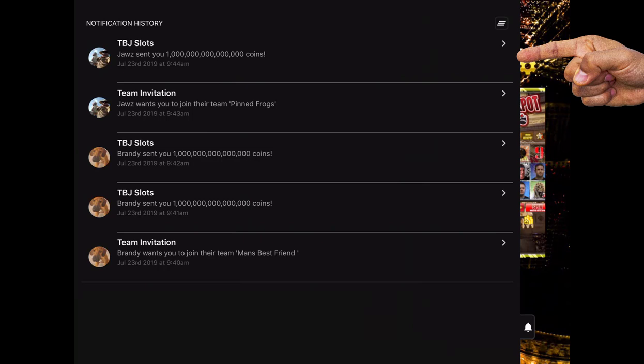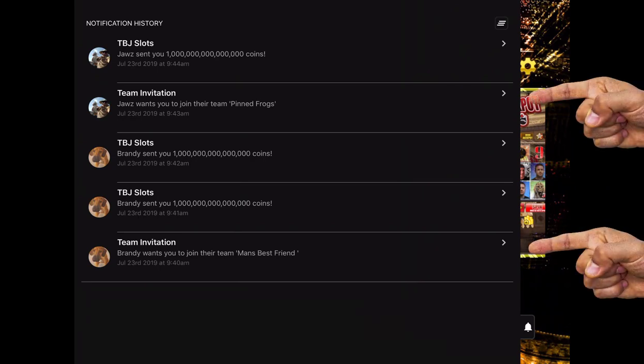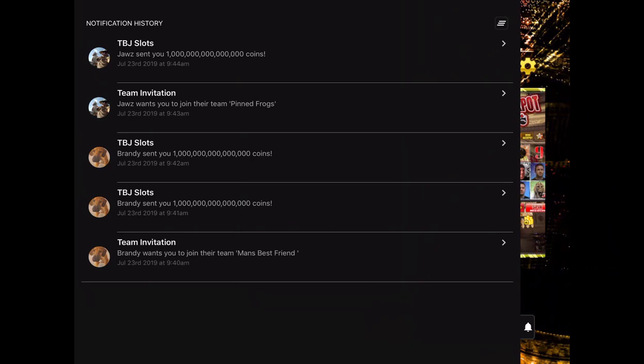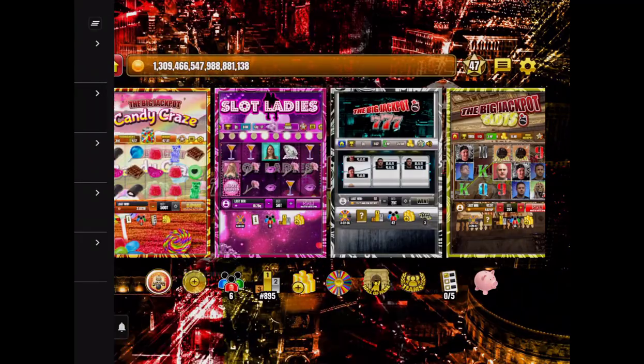So I push that bell. I notice that Jaws sent me some coins, Brandy sent me some coins, and they've given me a couple of invitations to join their team. That's just letting me know — I can push on any of those notifications and then join that team.